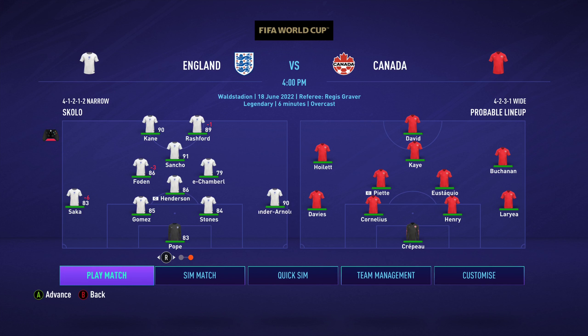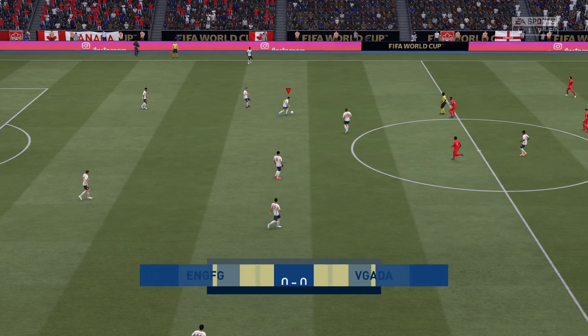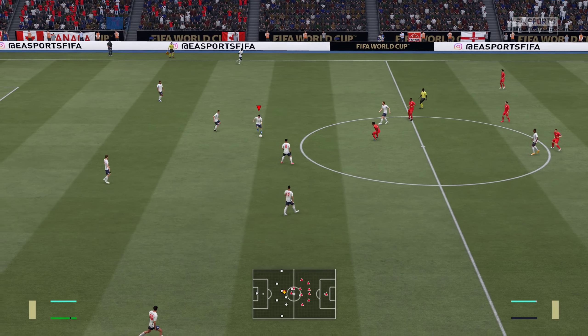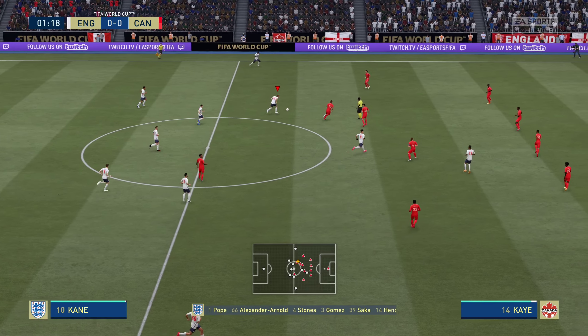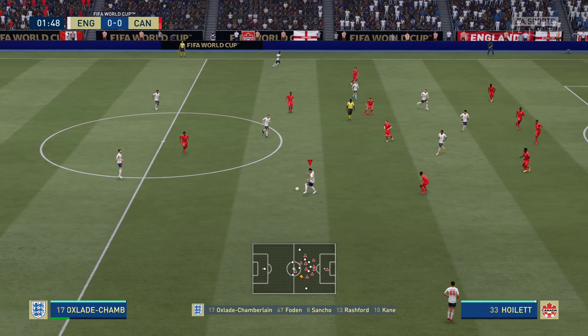It's time to get into the first game of the group stage — England against Canada. It should be a game that we're looking to win. Alphonso Davies and Junior Hoilett are two players to look out for, but this should really be three points and on our way to the knockouts. The first game of England's World Cup campaign gets underway.